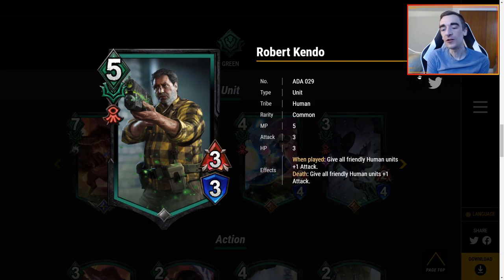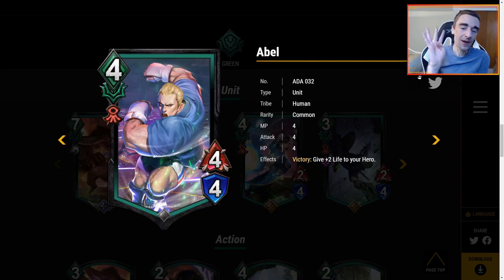Robert — 5 MP for a 3/3. When played, give all friendly human units plus 1 attack. On death, give all friendly human units plus 1 attack. So this is effectively a 5 MP 4/3, because it attack-pumps itself, and when it dies it gives plus 1 attack again — that's a lot. But 5 MP for a 3/3 means it will get killed in one attack. Maybe you want it to die to pump your other units, but at most you're only buffing a couple units. I don't really see playing Robert.